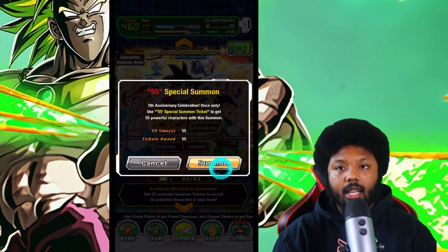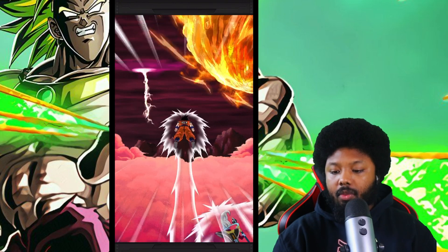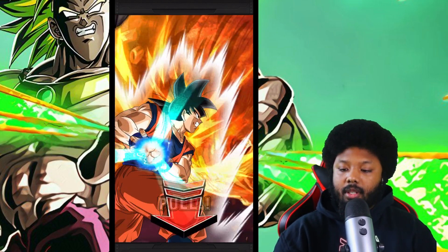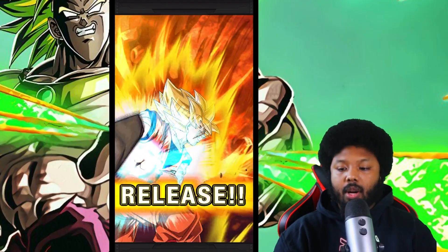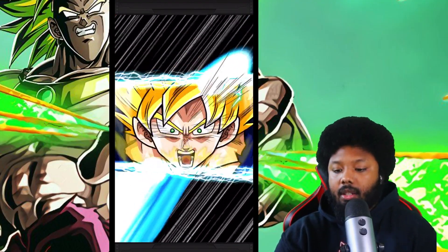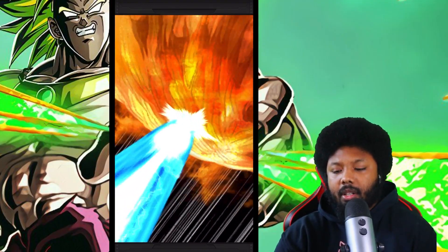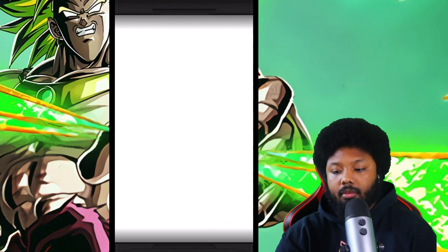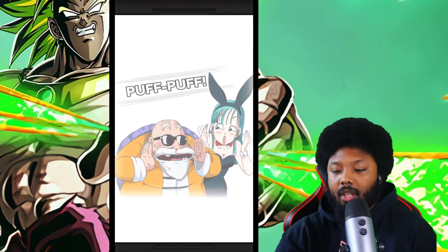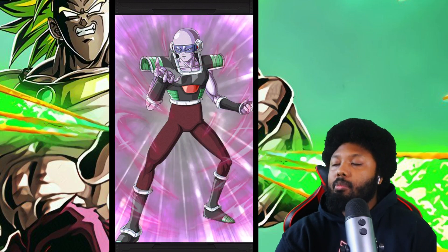Here we go. We got Whis, we got Whis and Krillin. 3, 2, 1 — boom. Let's see what we get here. Super Saiyan 2. Do not give me Puff Puff, do not give me Mighty Mask or Bardock — anyone but those. We got Togoma. If I get Majin Vegeta I'll be pretty happy. Android 16 — he still has 55% so that's good.